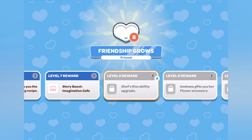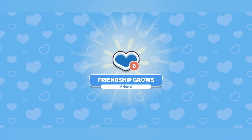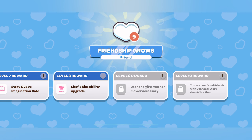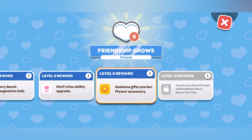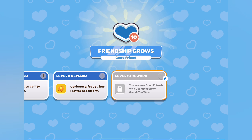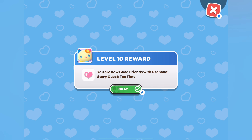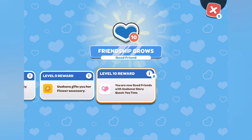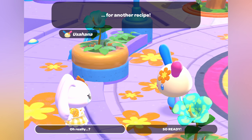Back to leveling up Usahana's friendship. On level 8, we will get an upgrade to the chef's kiss ability. On level 9, we will get Usahana's famous flower accessory. And then finally, on level 10, you unlock the quest Tea Time — and this will get you Boba. Start by talking to Usahana, where she will bring you into the cafe again and give you the recipe for Boba.